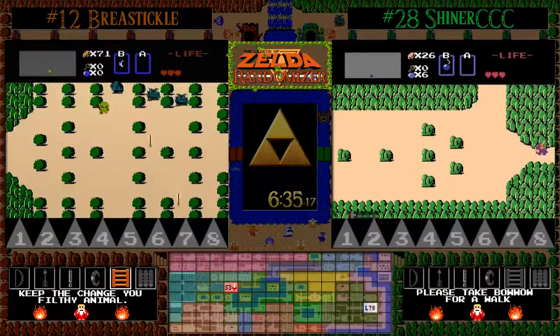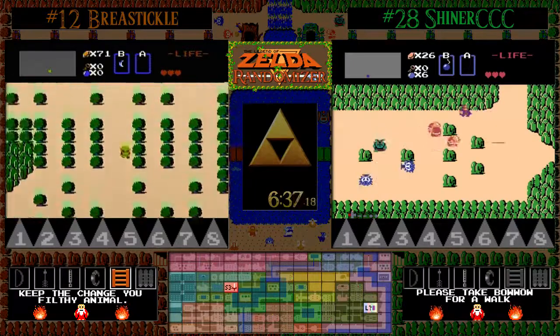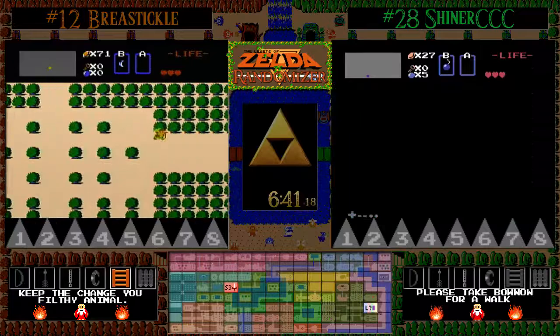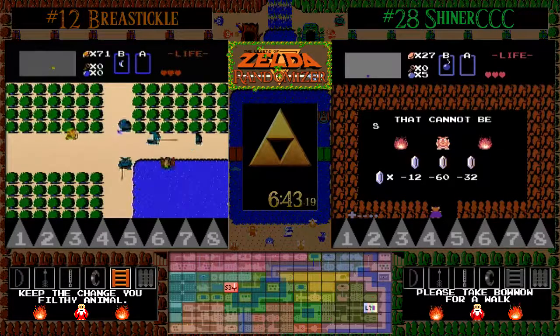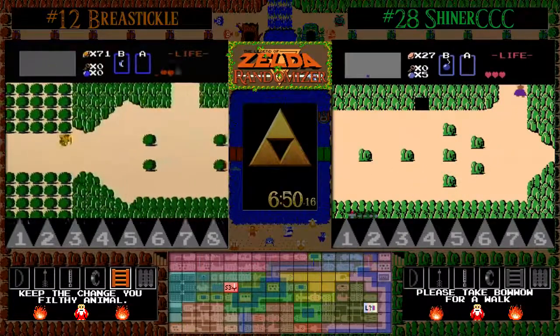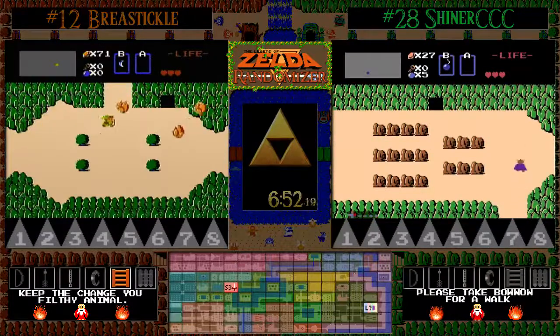Shiner had that tactical reset, so he does have that 17 rupees if he grabs a second time. The big interesting thing we see so far is we've found no dungeons. That tells me there are either a lot of dungeons up in Death Mountain or a lot of dungeons that are burn blocked.